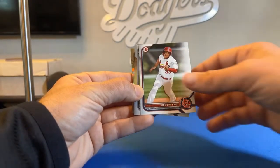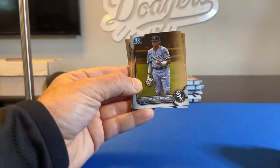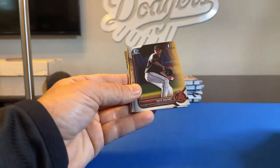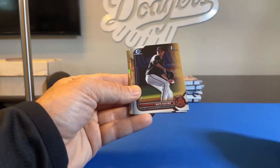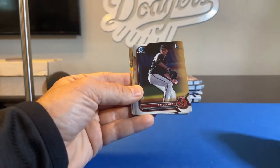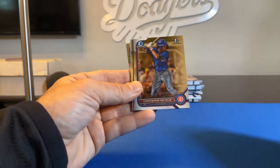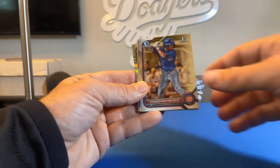Juan Bin Cho. There's Eric Hernandez, Bowman Chrome for the Chicago White Sox — going to De Sox fan. Nate Savino, First Bowman, for the Arizona Diamondbacks, going to Pavi39. Christopher Paciola, First Bowman for the Cubs — that's going to Pavi39 as well.